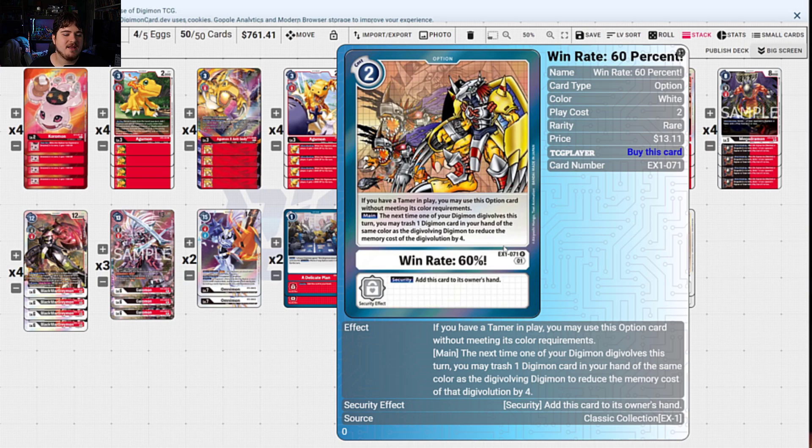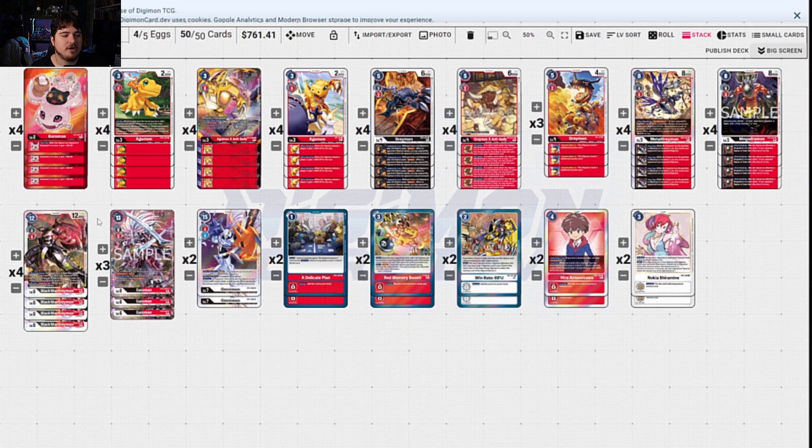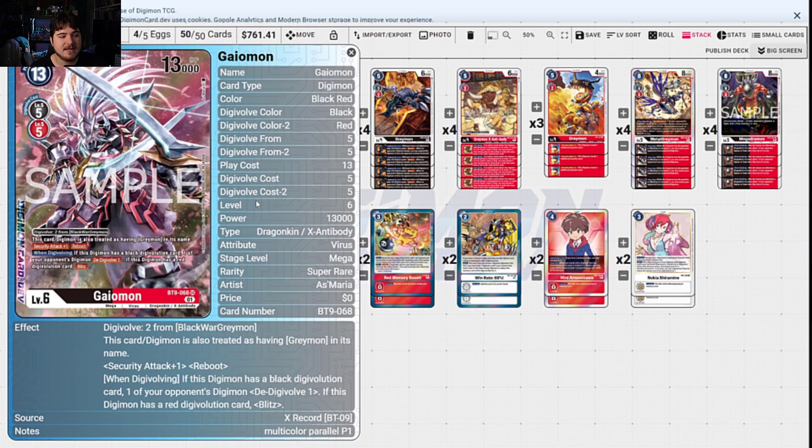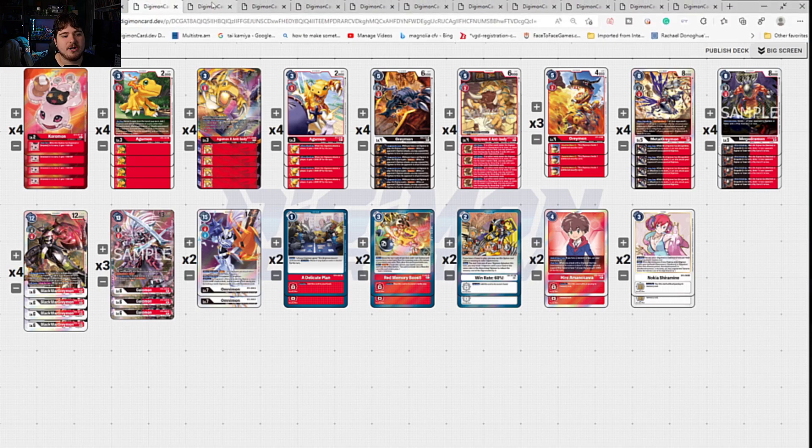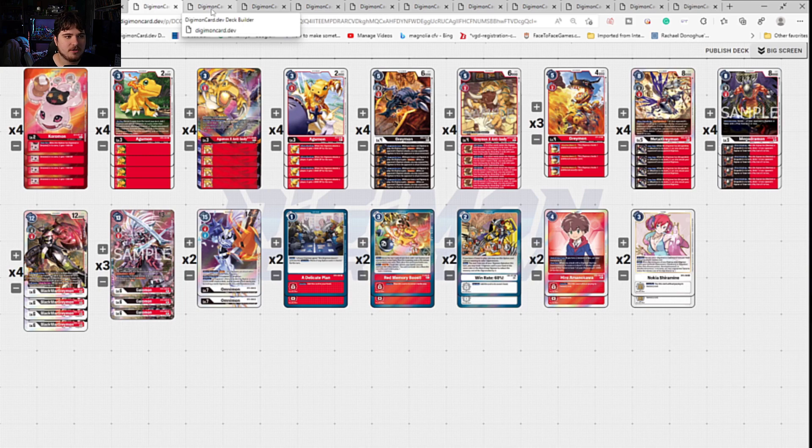It's basically a 2-cost to summon or go into Gaiomon from your level 5. Gaiomon is treated as a Greymon so all your effects go off. It has Security Attack 1, Reboot, and when digivolving, if this Digimon has a black digivolution card, one of your opponent's Digimon De-Digivolves by 1; if this Digimon has a red Digimon card, Blitz 1. That's really powerful and that's what we needed for this deck. We also have a dedicated plan so we can check without worrying about options and security. If you're OTKing, you need some way of shutting down the option field.